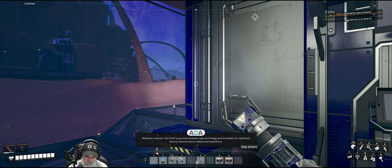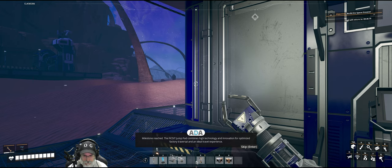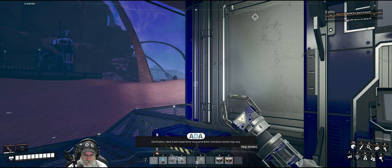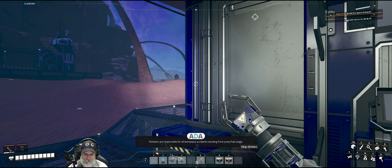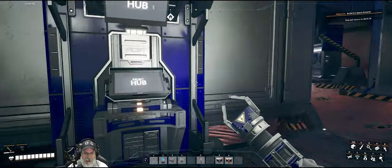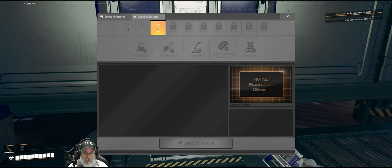The Fix-It jump pad combines high technology and innovation for optimized factory traversal and an ideal travel experience. Clarification: ideal travel experience not guaranteed. Individual results may vary. Pioneers are responsible for all workplace accidents resulting from jump pad usage. Alright, so that takes care of tiers one and two.